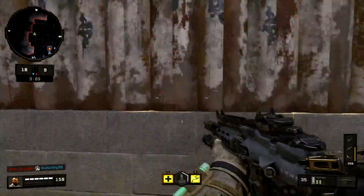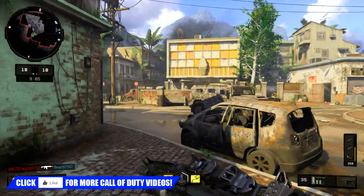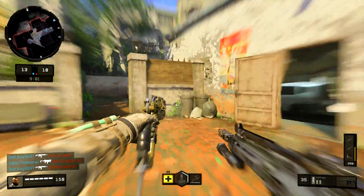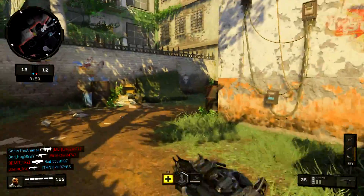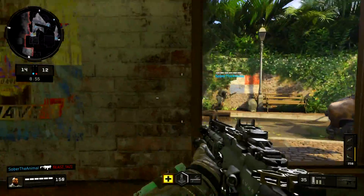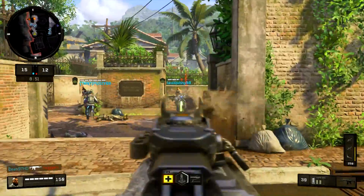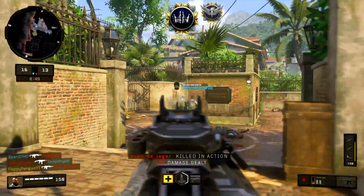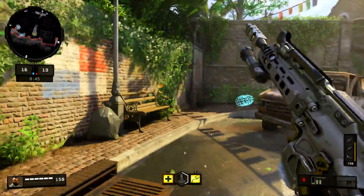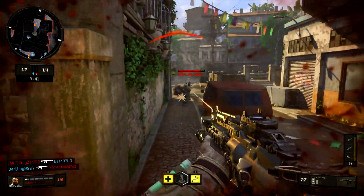First of all, we're going to go over unlocking camos. Unlocking camos helps get more XP within the game, so start going for your headshots and start going for your camos. You're going to get XP not just for your weapon but for yourself as well — you're killing two birds with one stone. You can get a couple hundred or even a thousand XP for the weapon, and going for headshots always gives you more weapon XP as well.